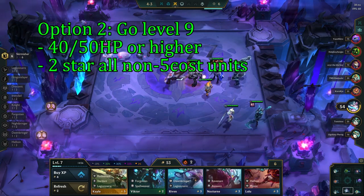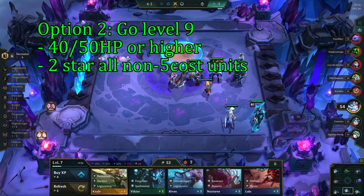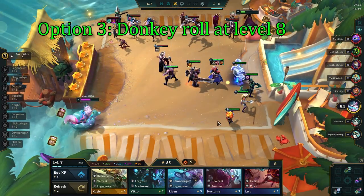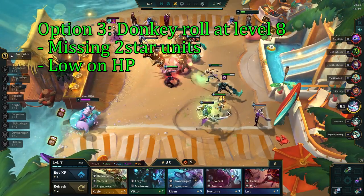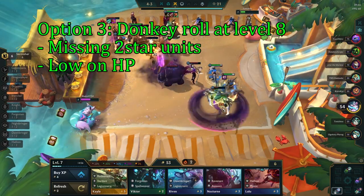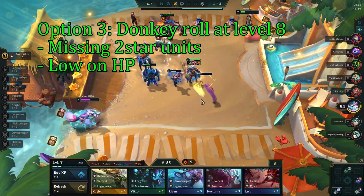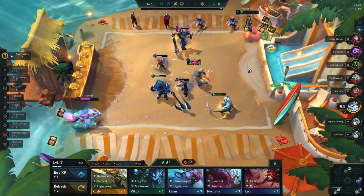The goal is to go level 9 on either 6-1 or 6-2 in most cases. What you add in at level 9 will be another one of those units mentioned earlier to further counter the enemy teams. The third option is to keep donkey rolling at level 8. You will do this when you're not in a situation where you can go level 9 or go for 3-star Jax — typically when you're still missing multiple 2-stars after your level 8 rolldown, or sitting on multiple pairs, or if you're not very healthy and can't sack most of stage 5.